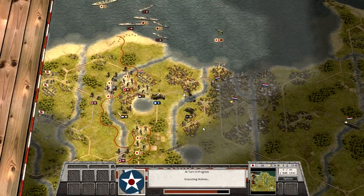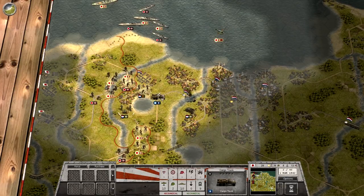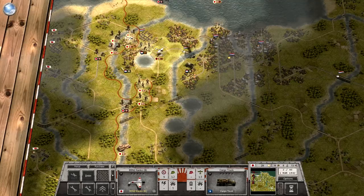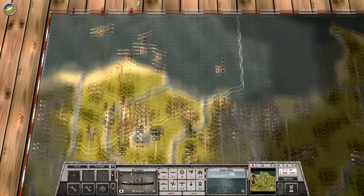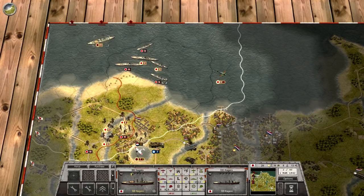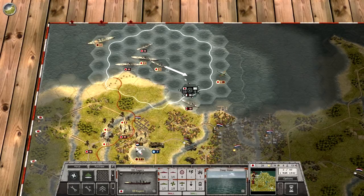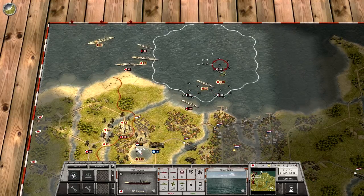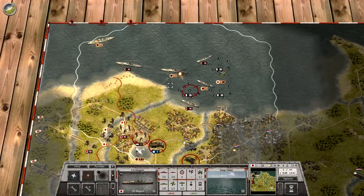We've got a lot more naval forces deployed than the game gives you for this scenario — you only start with two destroyers and a cruiser. We added a second cruiser, a battleship, and an extra destroyer. We also have units that had died earlier in previous battles that we could raise. For naval units, it might not be the best idea historically — you can't just quickly build another Yamato. Support ships can also defuse minefields to act as minesweepers, and fortunately our movement orders perfectly avoided the minefields here.